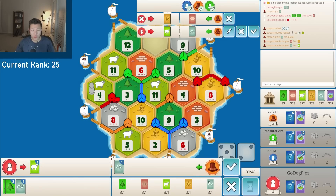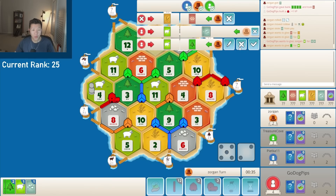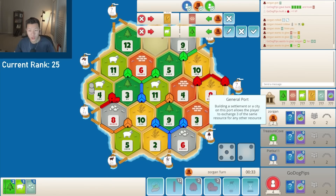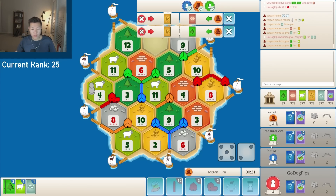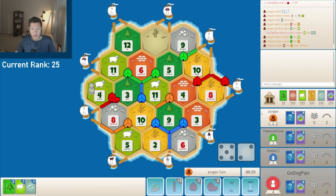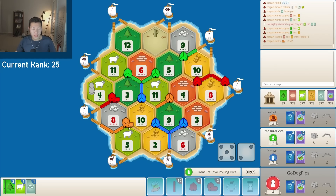I'll do this for 2 ore. Sheep for wood? No way. I have to recognize that my sheep is actually really valuable. Everyone on this board is looking for sheep, so I simply have to use sheep to buy dev cards every single time. They do a 1-for-1 — it's way too cheap of a trade, but it's a city for settle, so nicely done.